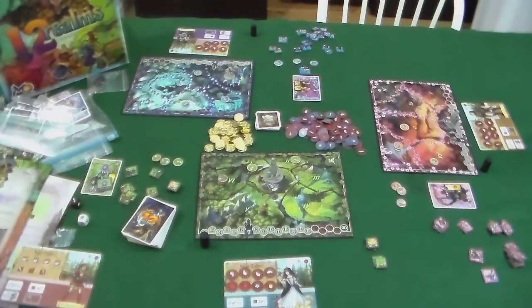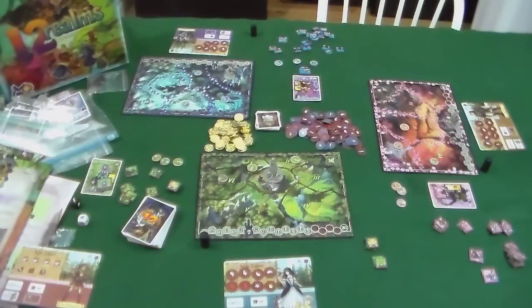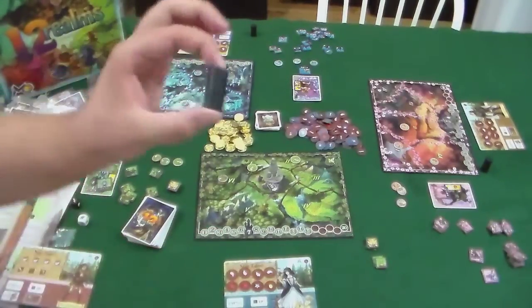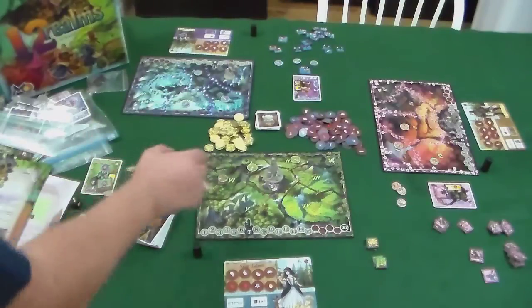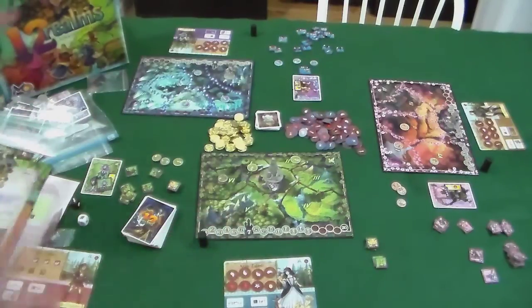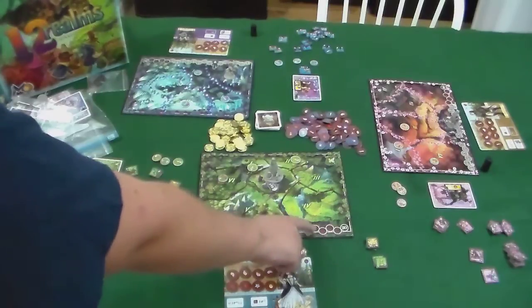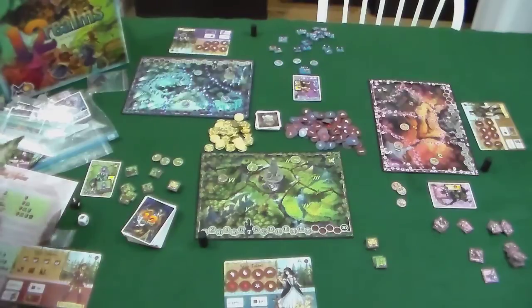After the cards are drawn, you go through the phases where bad guys come in and some of their abilities activate. Then player turns happen, and then you draw cards again. At the very beginning of the round there's an invasion phase using black cylinders — for however many invaders in a realm, that count goes up by one. At 16 the dark lord shows up, and if it ever gets past 20 the players lose completely.